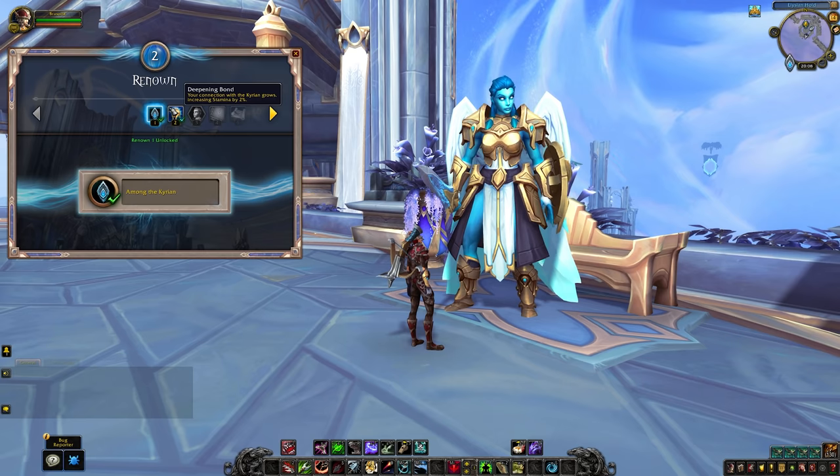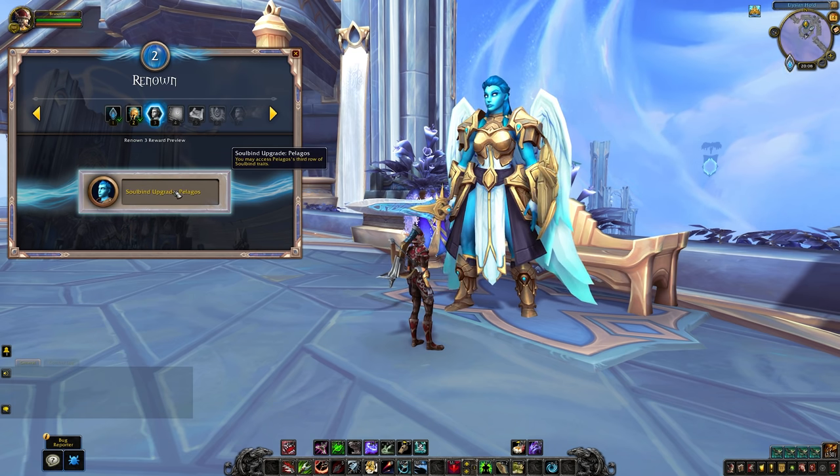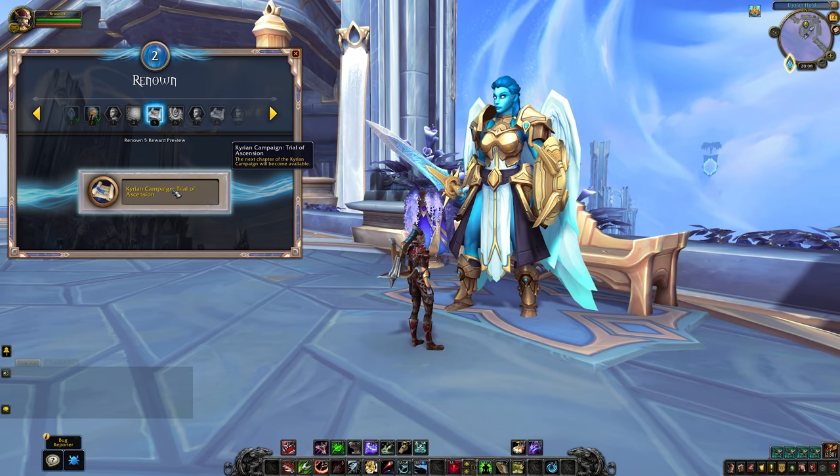Renown is a new currency that you'll be earning in Shadowlands, and it's tied to some incredibly important progression paths. Unlocking extra chapters in your covenant campaign to play through the story, cosmetics relating to your chosen covenant — like mounts, gear, weapons, all that stuff — it's all locked behind the Renown grind.